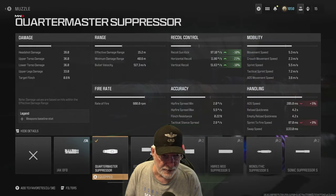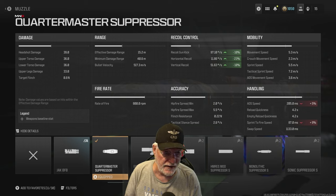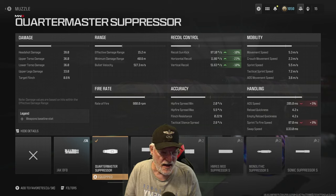We start with the Quartermaster Suppressor. That helps with the recoil — you can see it's right around 100 degrees per second, and the kick horizontal is not so bad. Vertical is 51.63 degrees per second, and it impacts the ADS speed minimally. It's still at 205, which is okay, and sprint to fire speed is all the way down at 87.